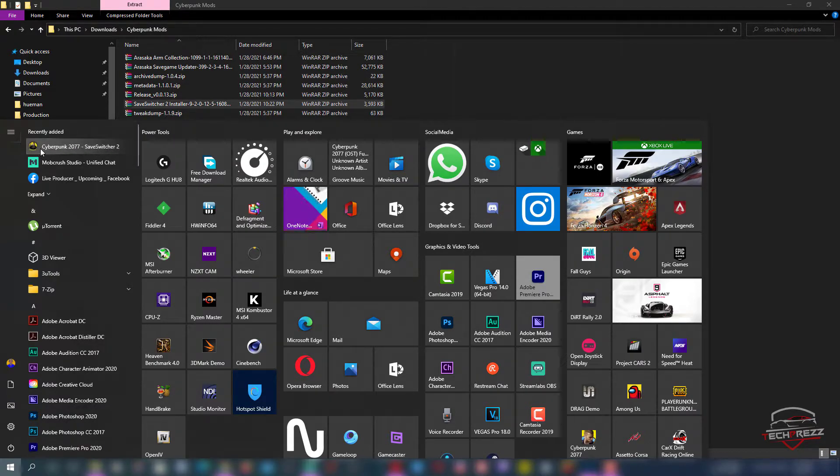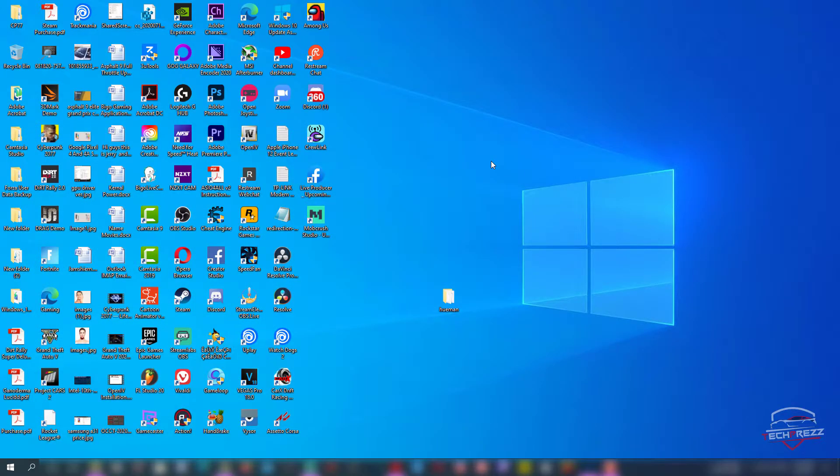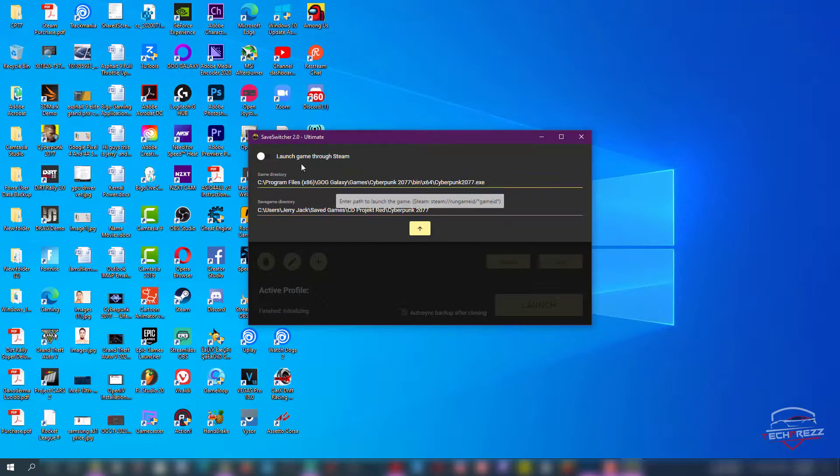What the app does is it lets you create multiple profiles and backs up the progress each and every time you play the game, so you can load whichever profile you want. In one profile you might be playing as a Corpo, in another you might be playing as a Nomad — whenever you want to play Nomad, you just select the Nomad profile and launch it. So I'm going to create a first profile and launch Cyberpunk 2077.